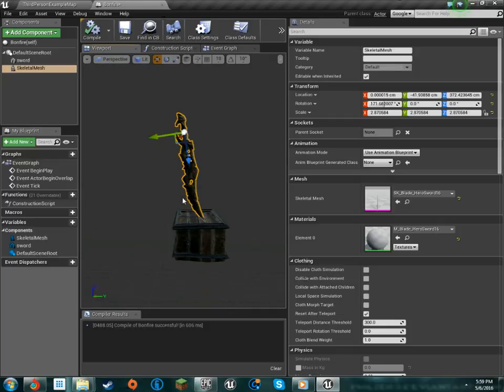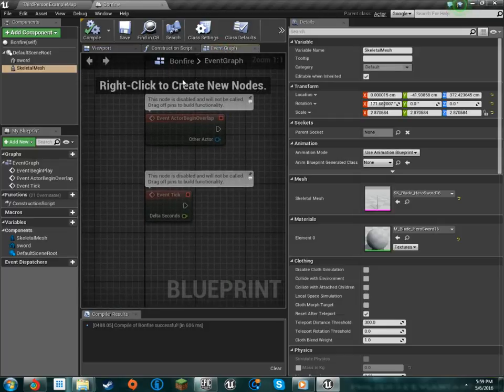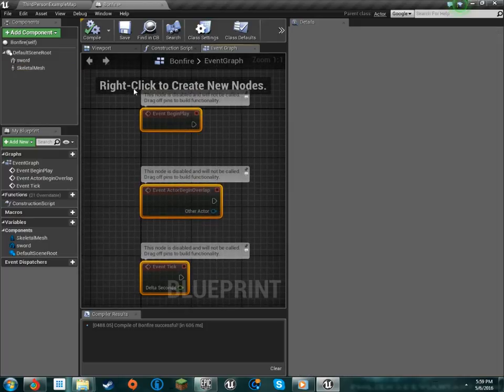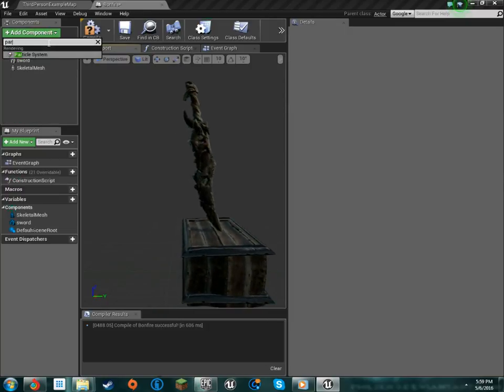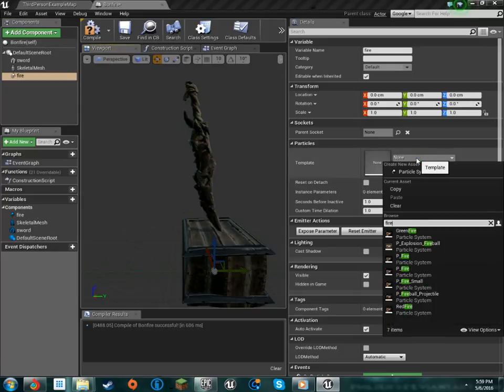People like Dark Souls, and Dark Souls 3 came out not so long ago, so I guess we can do a bonfire. It's not going to be too difficult. Just put your model together however you want. If you already have a bonfire model, that's awesome. I'm just going to get a particle system that we're going to use later, and we're going to have our fire here.